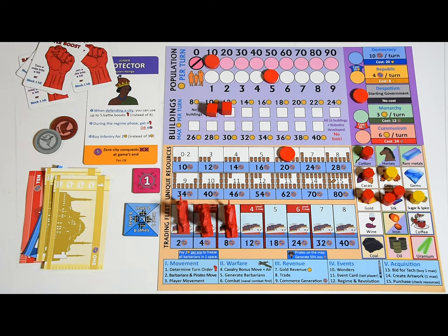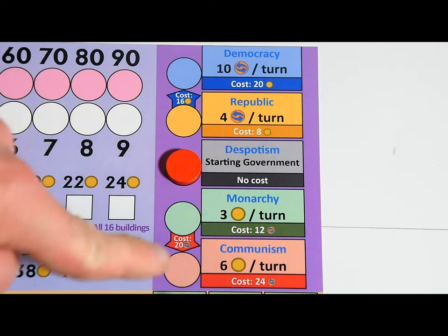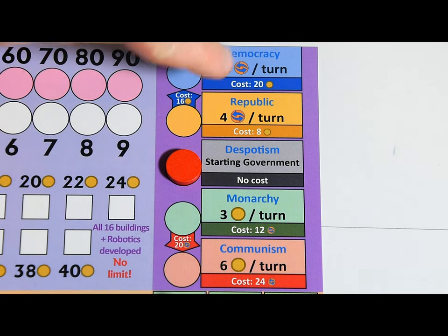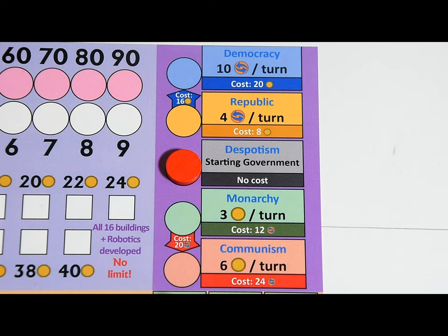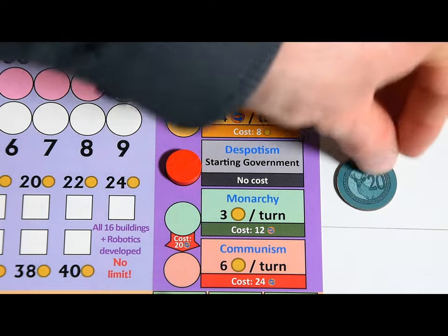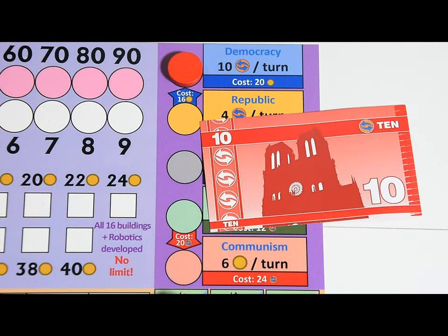Revolutions also allow you to optionally give up all your city conquest tokens to qualify for the Gandhi Priest Prize, worth three glory at the end of the game. During this phase, players can also choose their government or regime type — you'll need to pay to switch. There are discounts when converting from a republic to a democracy, and from a monarchy to communism. The effects of your new regime apply immediately. For example, you could become a democracy by paying 20 gold — a one-off cost — and would immediately receive 10 commerce, then 10 commerce again every future regime and revolution phase.